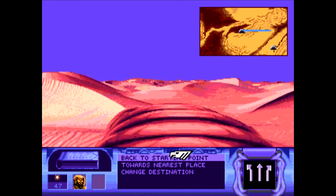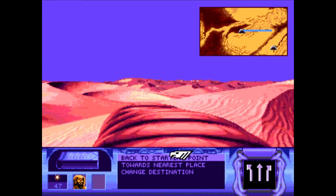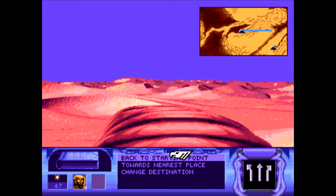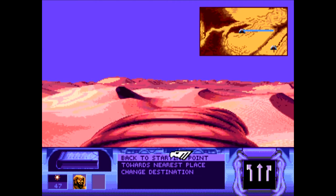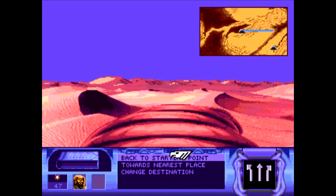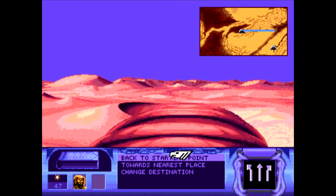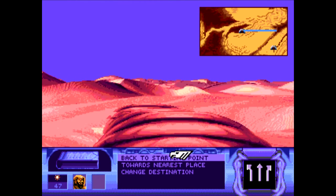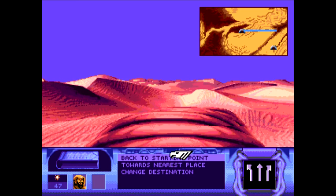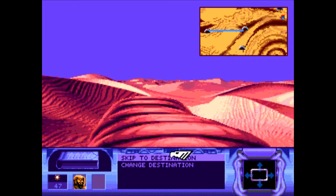That wasn't another sietch — the game just froze there for a second, which does happen. Generally the framerate is pretty good, but it's a console game from the 90s so there shouldn't really be framerate issues. Most slowdown occurs where you have a lot of sprites on screen at the same time. Here we just have our worm making its way through the desert. And — oh yeah, there we go, it looks like a sietch there on the left. Let's go there. Skip to destination.